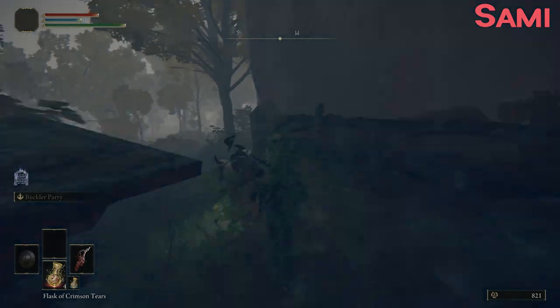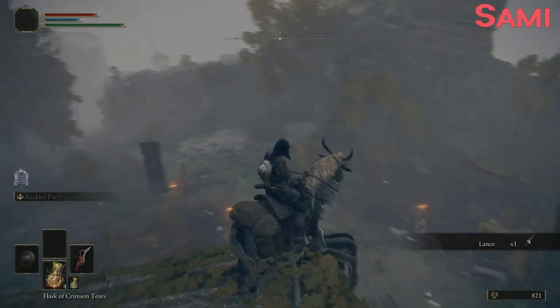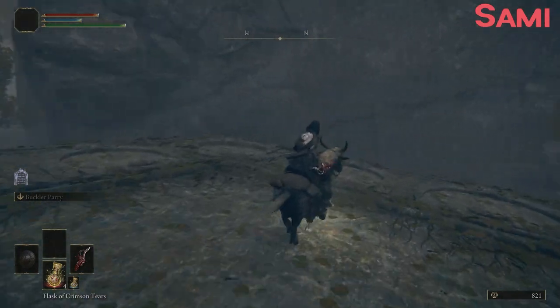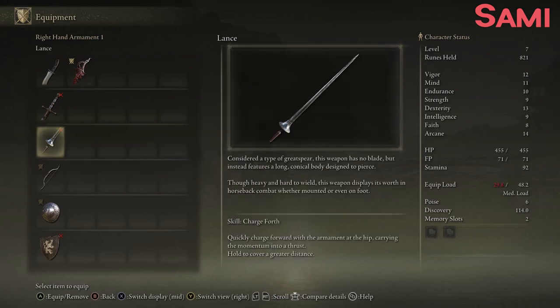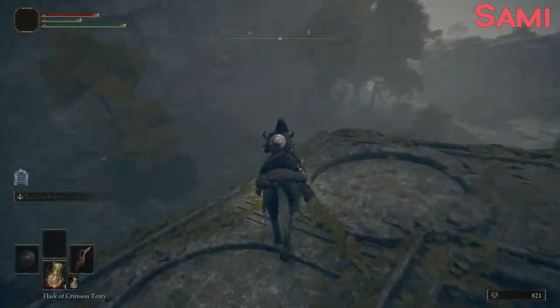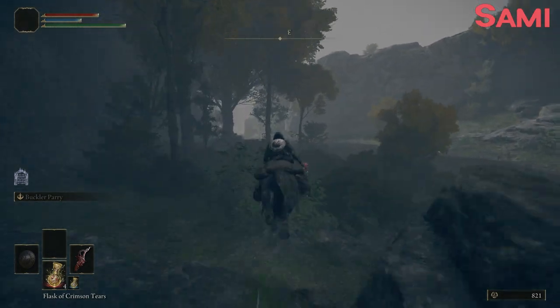Let's go grab some Godric soldiers, shall we, when I figure out what to do next. What do you have for us? A lance — interesting. That probably requires a bunch of strength: 20 strength, 14 dex. That is going to be a good weapon for horse combat — nice. And we haven't really got anything else on, so we go for horse combat for Sam. Although maybe a katana would be nice.